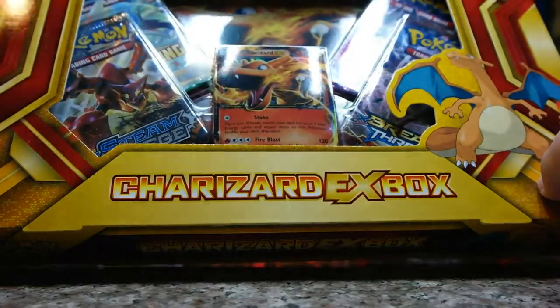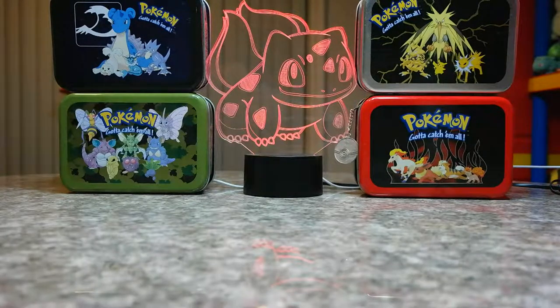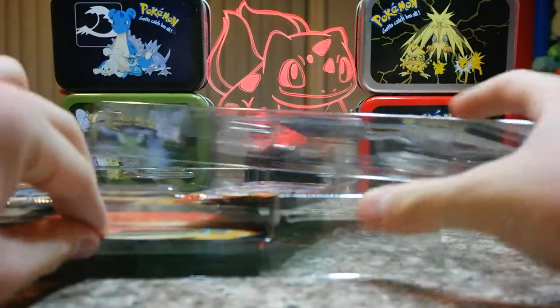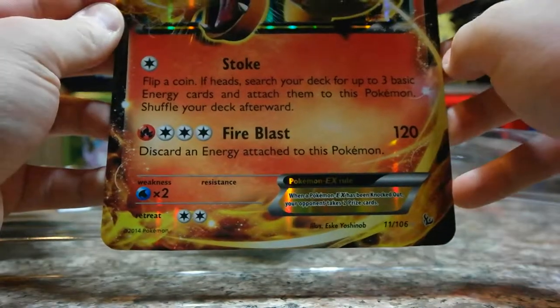We have a Phantom Forces, a Breakthrough, a Roaring Skies, and a Steam Siege. I like Phantom Forces even though you don't really — I mean, it's not that I'm against it, it's just I've never really pulled anything good from one. I got my full art Dialga from a random ten. It comes with a jumbo card — can't go wrong with the jumbo card, I love jumbo cards.